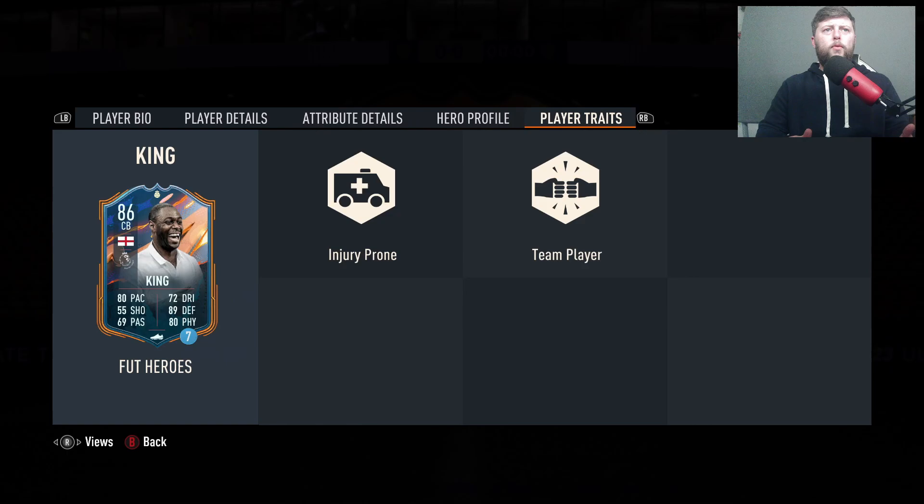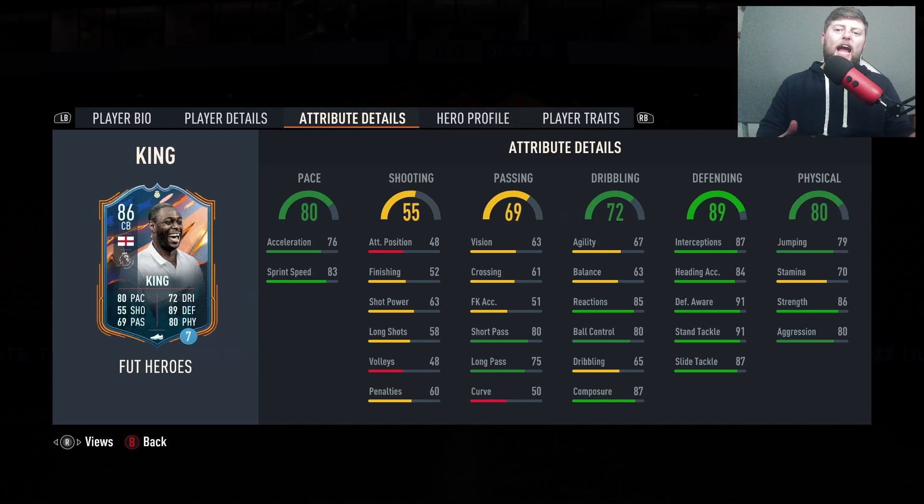Two-star, four-star, six-foot-two, medium-high. Trait-wise we're looking at injury prone and team player. In terms of pace, 80s - most definitely not the worst. You could see good composure, reactions not bad, agility and balance are okay for a center back, solid defending. Physicals could definitely do with a bit of work.